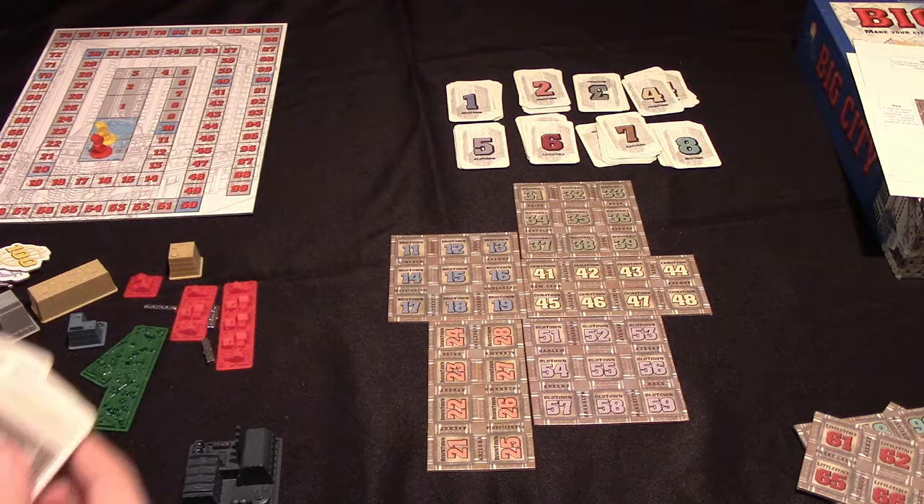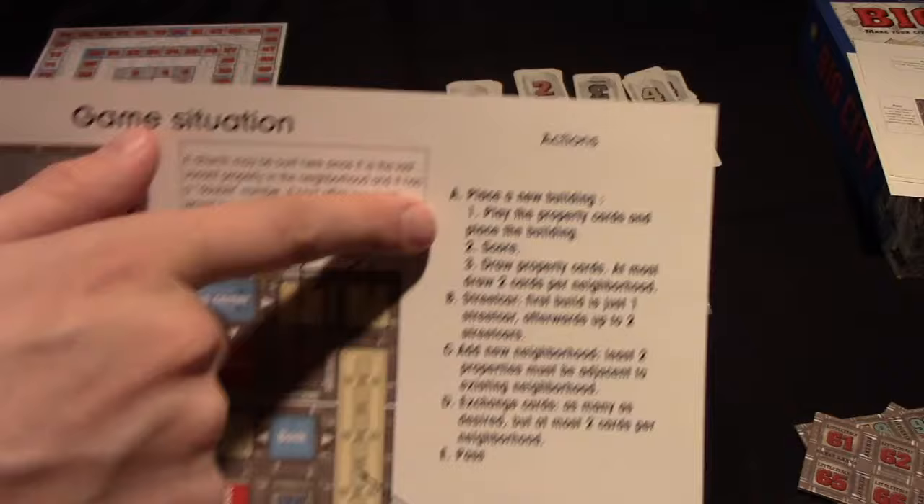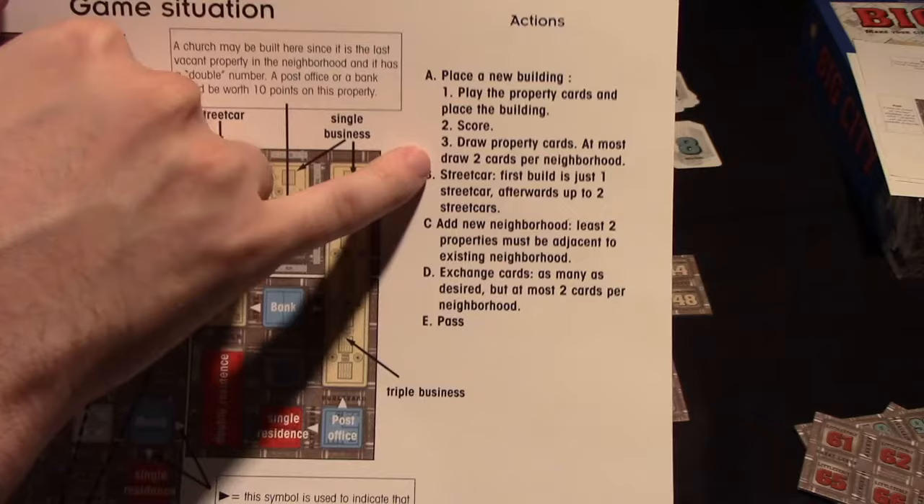The way the game works is that on your turn you just do one of these actions. Generally you want to place a new building — that's how you're going to score your points. To place a new building, you play the property cards and place the building, so you have to have deeds to build. Then you'll score for that building, and then you'll draw new property cards — at least two per neighborhood, meaning per pile. You can only draw two from a given pile.